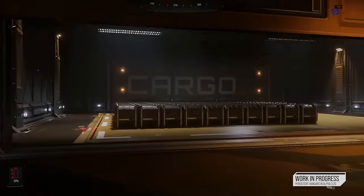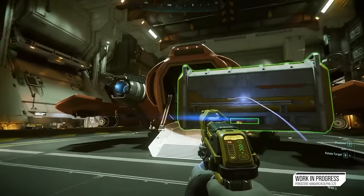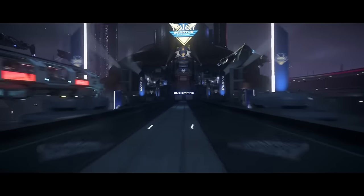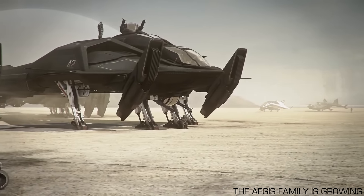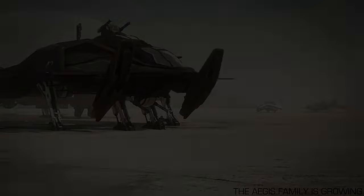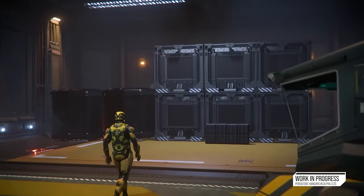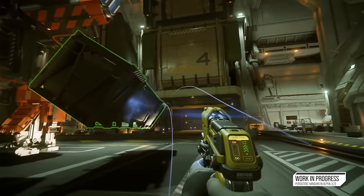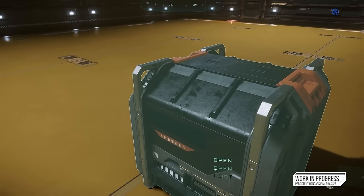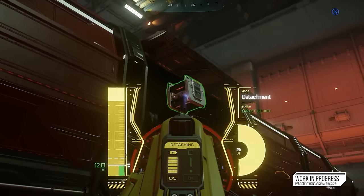CIG feel that the quality of the cargo feature is not at the stage they need it to be for release, and certain features require a bit more work before they feel comfortable fully integrating them into the game. We don't know exactly which point patch or what dates these will release, but one of them will be for the Invictus launch week towards the end of May, as well as the release of the gold standard Retaliator and ship modularity. Personally I am very disappointed, but I would much rather they come working.